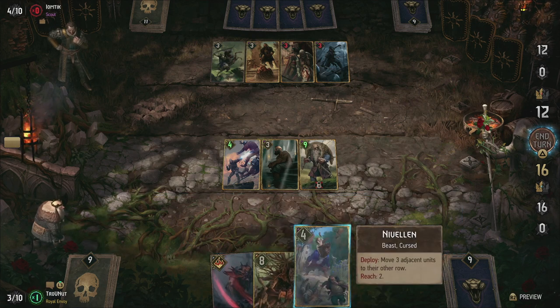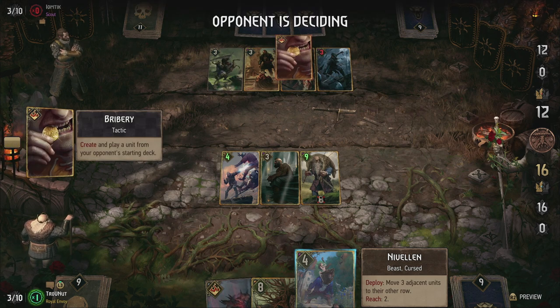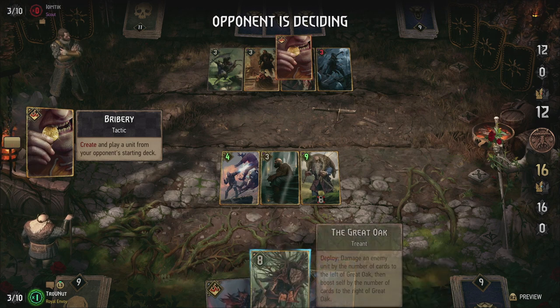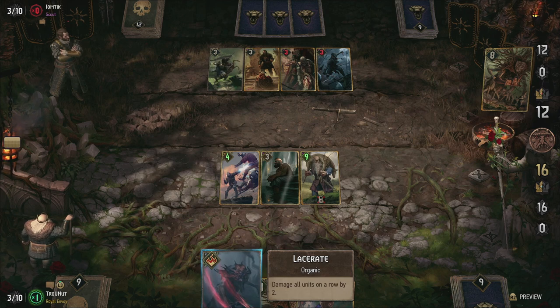And last but not least, our glorious leader Brover Hoog, the elder in chief of the dwarves of Mahakam. He can move a unit to its other row three times during a match. If it's an ally it gets boosted by two; if it's an enemy it gets damaged by two. So a lot of dancing moves and movement possibilities.